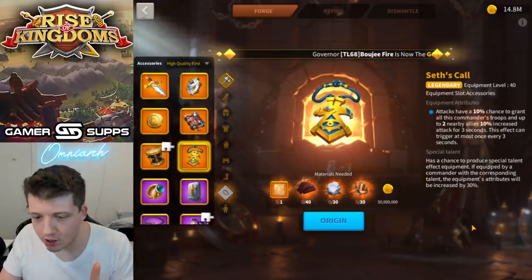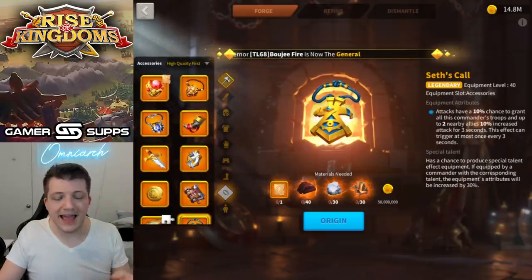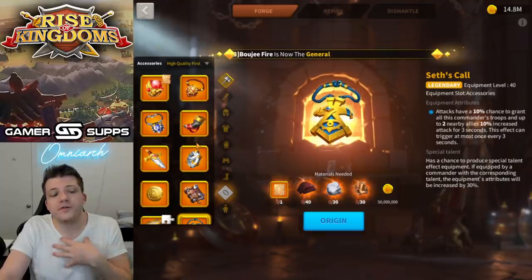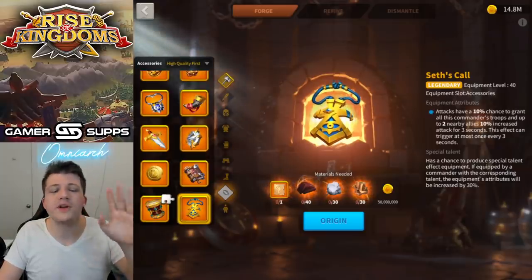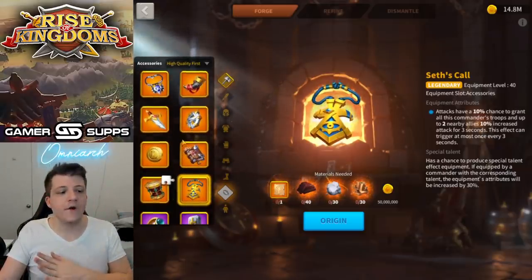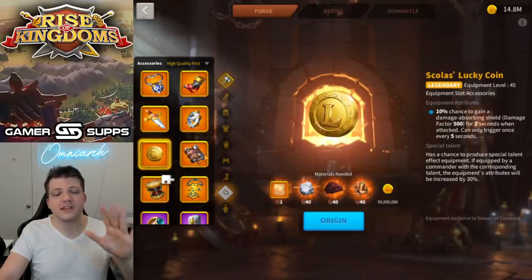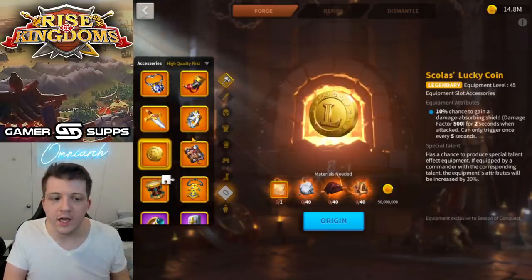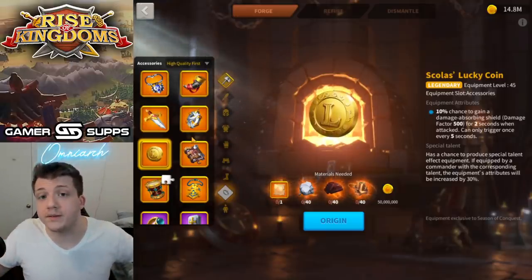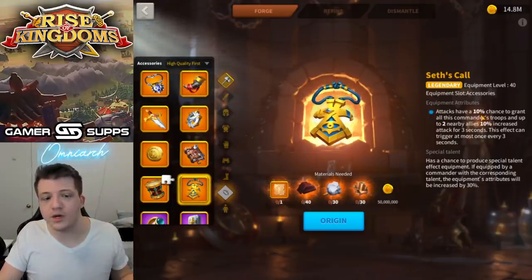Moving on to number seven — this is the first accessory we'll talk about: Seth's Call. I was less passionate about adding this to the list, but I wanted to at least add one thing in each category. Seth's Call is the weakest link in accessories. Some others like the coin you don't see too much — the coin is kind of a meme — but you could actually use the coin on Guan if you have expertise Guan, so at least those players would have a use for it.